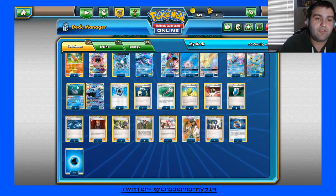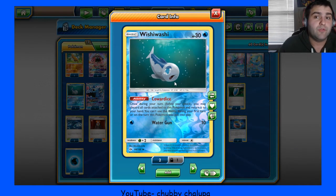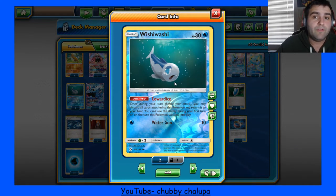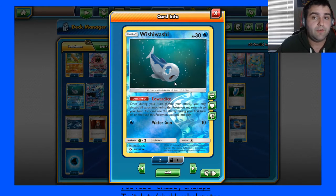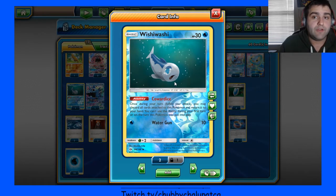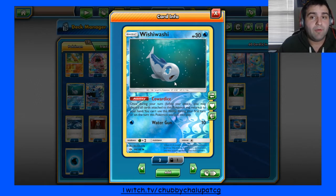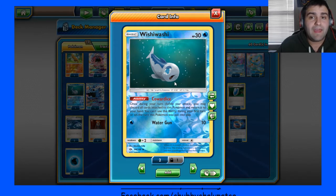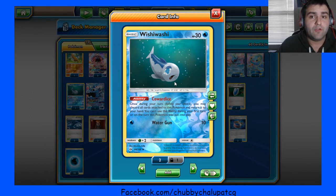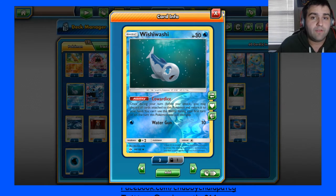The big thing I changed was I put in the 1-1 Wishiwashi. This Wishiwashi is really strong because with Lapras' Blizzard Edge, if it does 160 and you can't attack next turn, well with Manaphy you free retreat to this, bounce it back up, and you can attack again. So you can spam it off of one Lapras, which is really, really strong. It gives you the ability to not have to have two Lapras' in order to start swinging consistently.